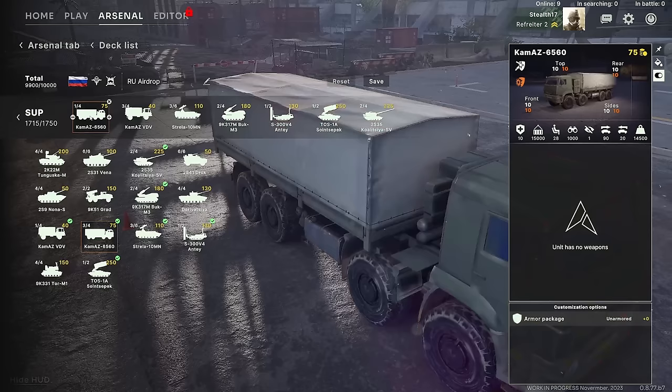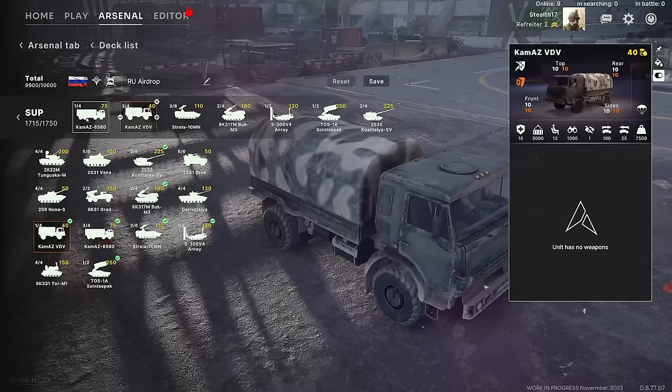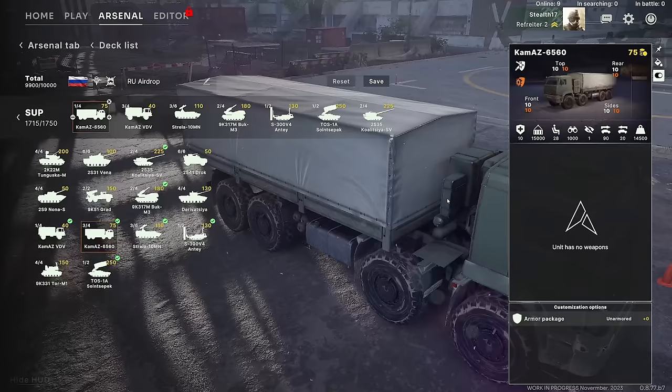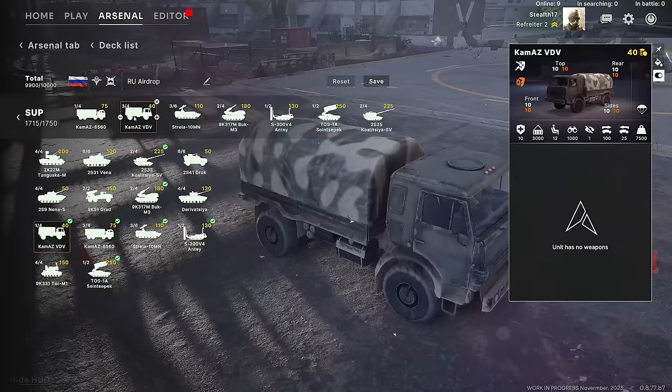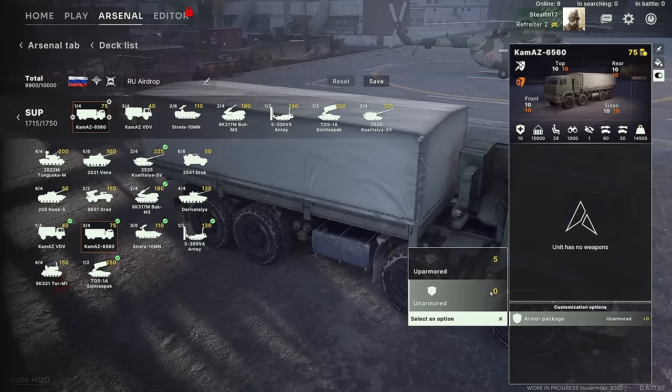For supply and support, we have a couple of supply trucks. The VDV Commas has 3000 points of supplies, while the larger truck can carry 15,000. If you're expecting to build a temporary FOB at the front line, the larger one is better. The VDV Commas is for smaller engagements or if you just need a cheap transport to get a couple of logistics deployed quickly. This one can get some protection, but it's still just a truck — it's not going to really survive a whole lot.